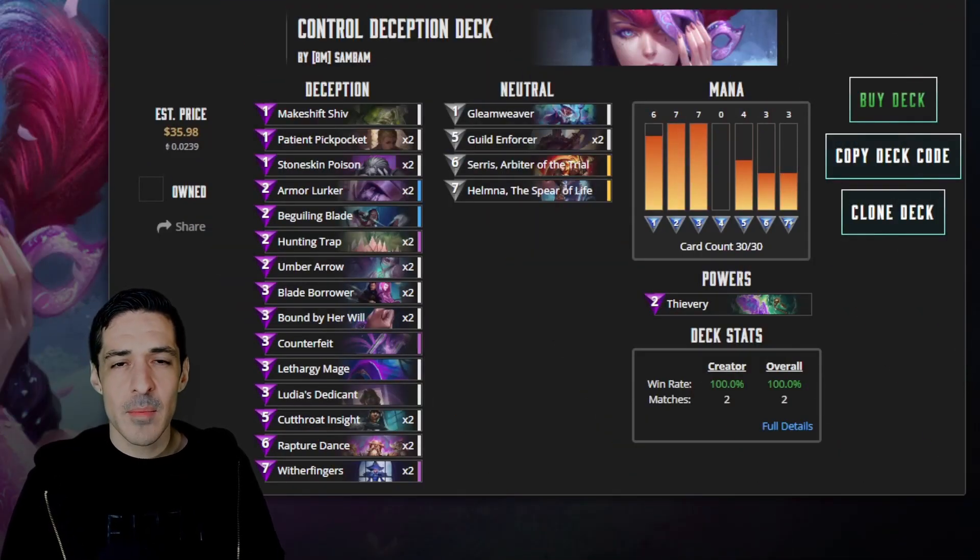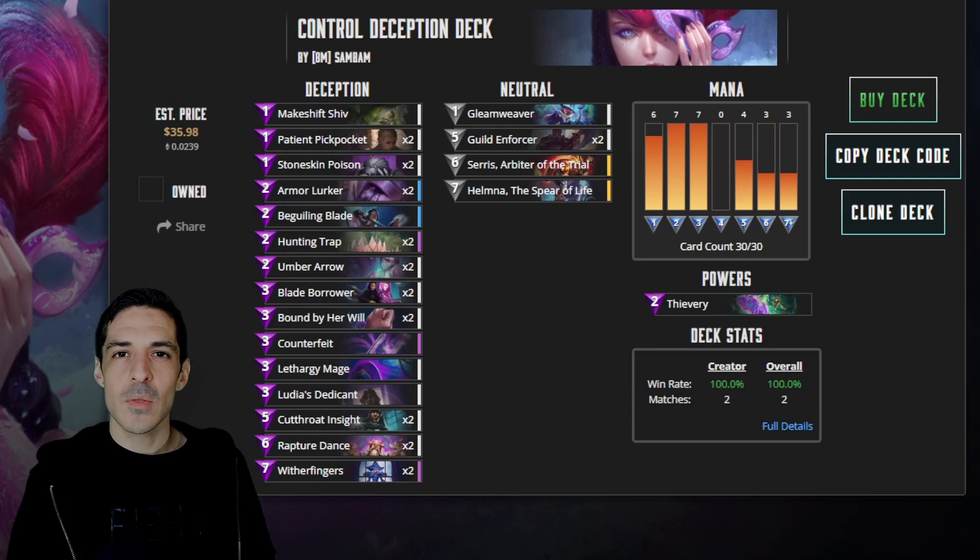So this is the free-to-play list I've been playing. It is $35.98 as of now. It's very strong. I have about 10 games on it. I've swapped a few cards out - I tried Double Dealer, I believe Kai was in the list for a while. I wound up adding a second Umber Arrow and being pretty happy with it. I've found an 80% win rate overall, and with this iteration I have 100%, but it's only two games, so it's not a very large sample size.